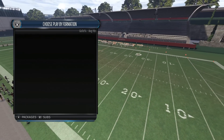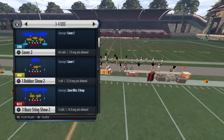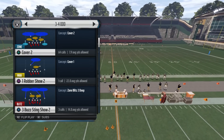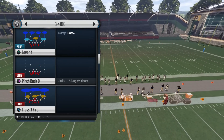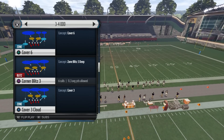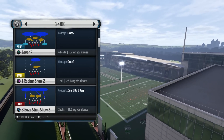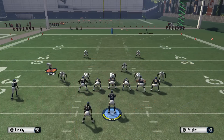I'm using the Raiders, just using the 3-4 Odd, and what you're going to look for is you can do it out of Cover 2, Cover 3, Cover 1 Hole, Cover 1 Robber Show, Cover 2 Man — any of these formations where you see the outside linebackers on that curved blitz angle along with the other players. So I'm just going to use Cover 2 because this is what I've been using.